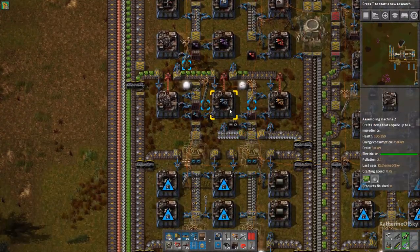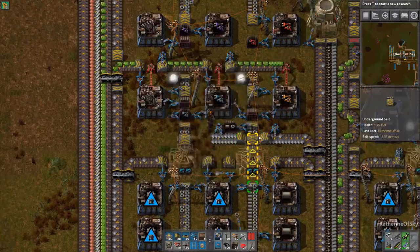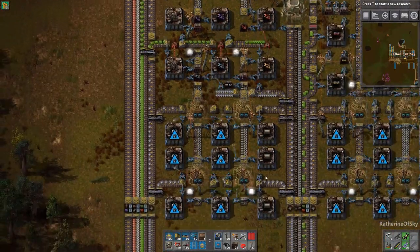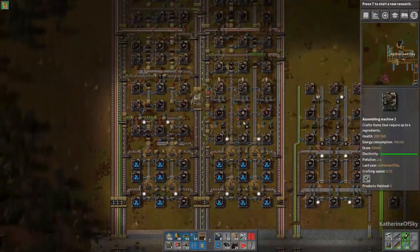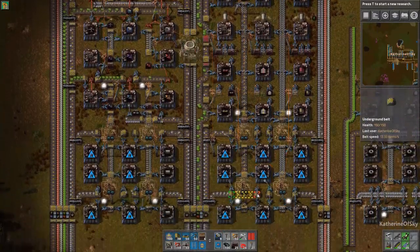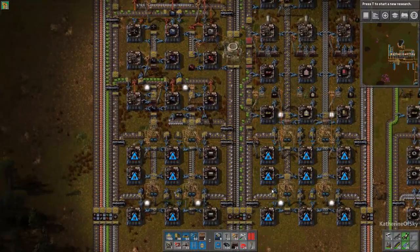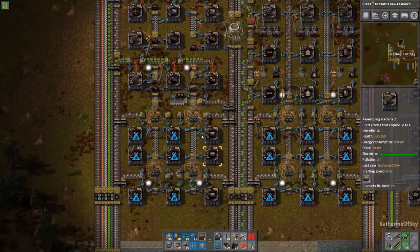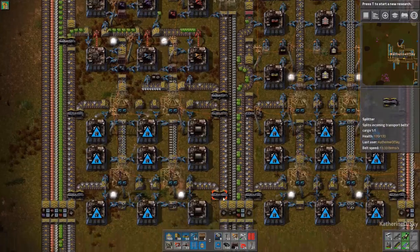Here are our inserters where we can start building them in this nice array as well. I used to have a mall where the inserters were in back of the belts, all in one long line, but what I found is that they just didn't get enough materials — it was a throughput issue. Now it works a lot better having two separate chunks, with some stuff going through the middle as well.